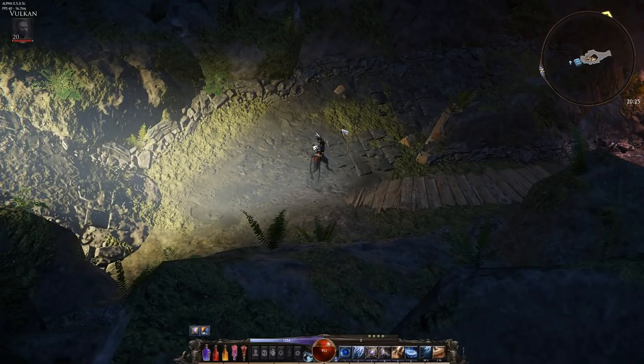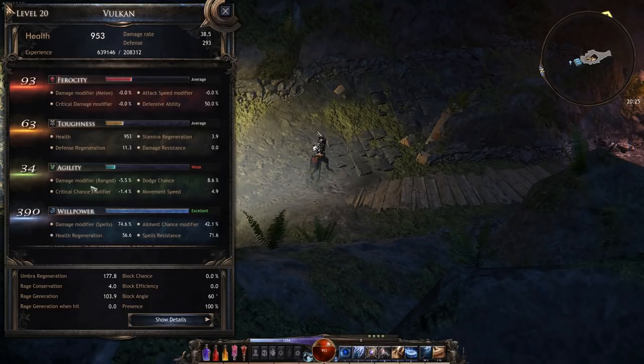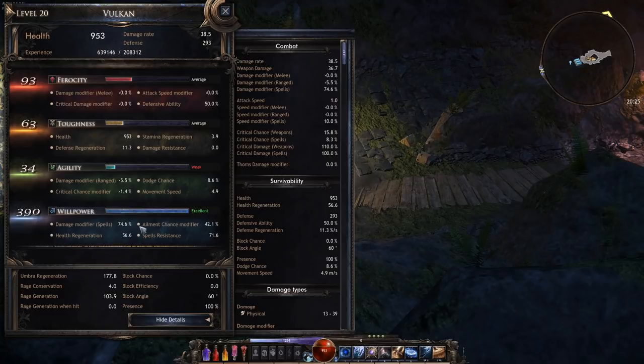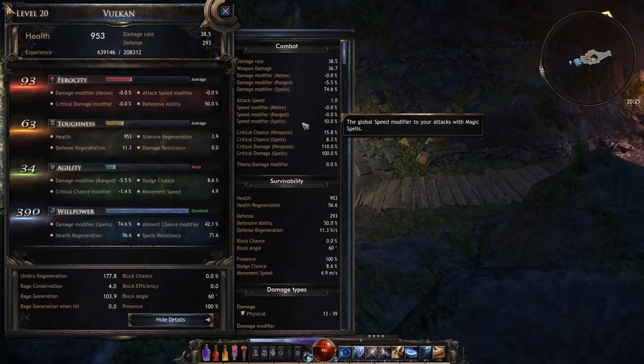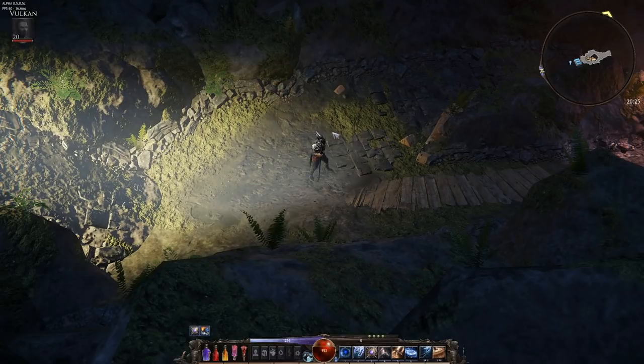Looking at my stats: I'm rocking 390 willpower, toughness enough to get me over 900, and ferocity at 93. My umbra generation is 177, umbra conservation is 4, and rage generation is 103 — not that it typically matters. Damage modifiers are 74.6% on spells, with a 10% attack speed buff on spells, 100% critical damage, and 8.3% critical chance — a little weak there.